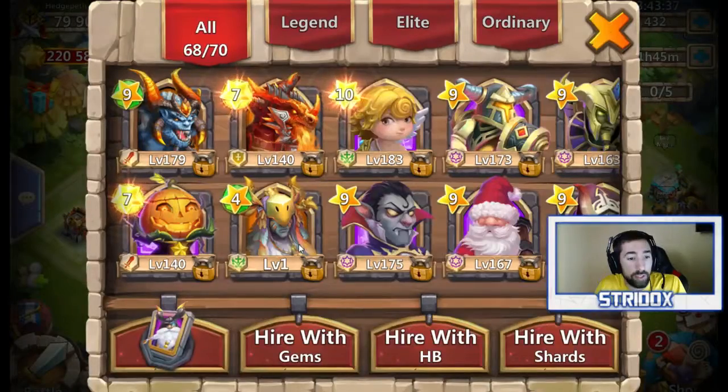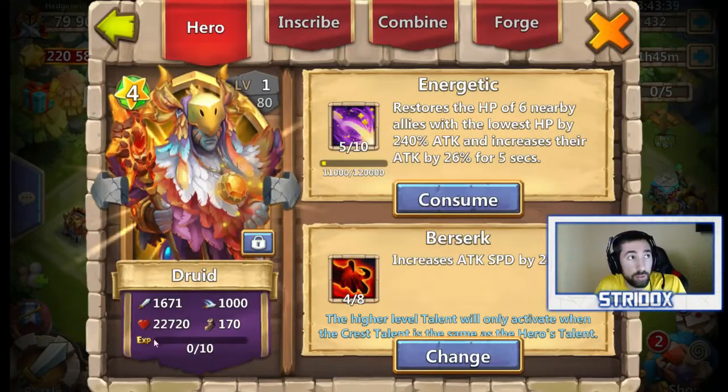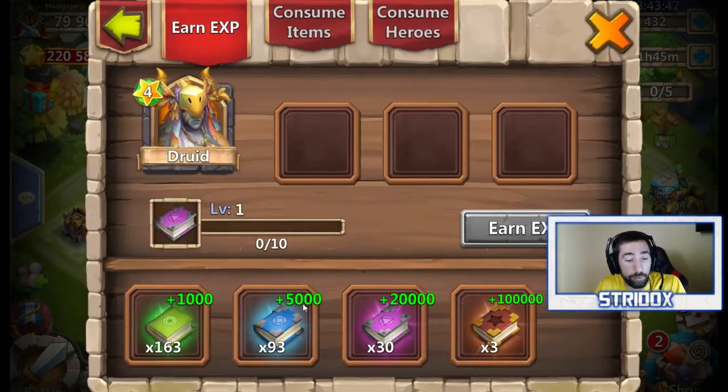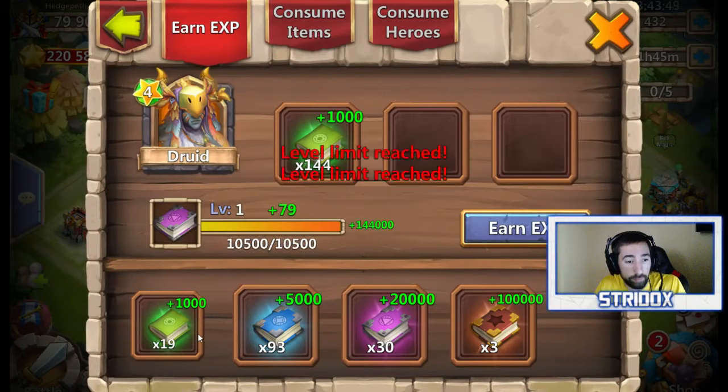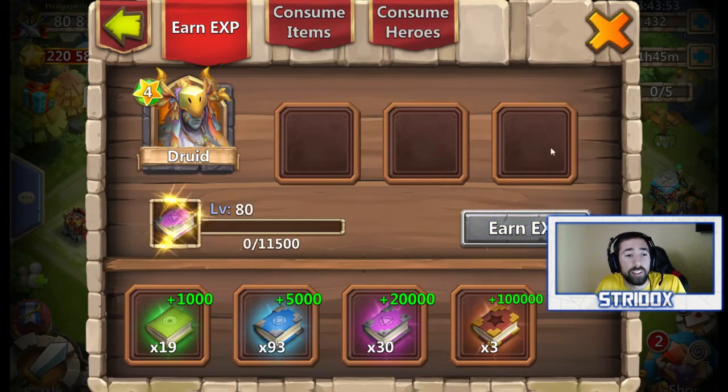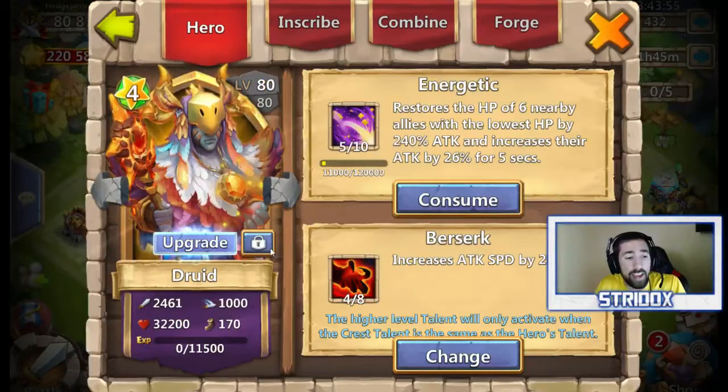So let's take a look at him real quick. Level 1 Druid — his stats are obviously a little bit lower than what he was, but not much lower. Once you start leveling him up, guys, he is going to be a freaking monster. So he's level 80 right now — he was at 22,000 health. Let's go ahead and level him up to level 80, and now he's at 32,000 — the same as he was at level 180, actually around level 184 or 185.